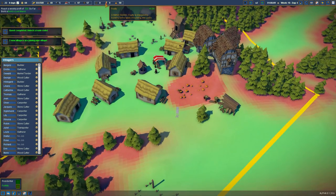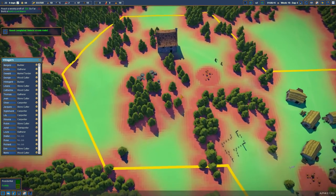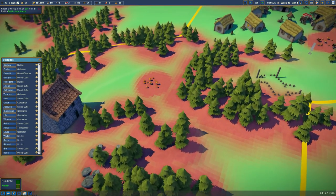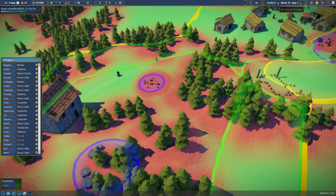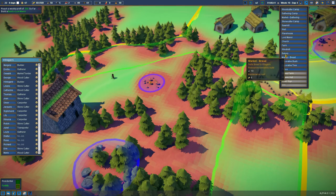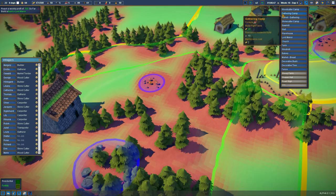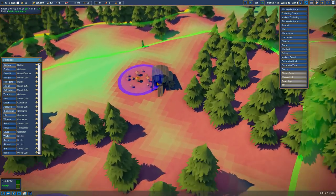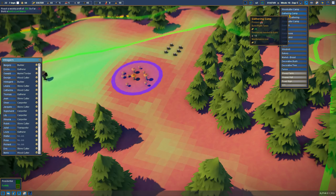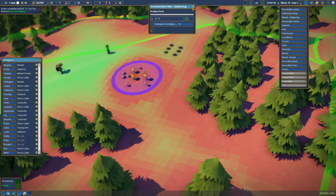Berries is getting low — oh my goodness, one berry. Not good! Let's set up another collector over here. Will they collect that far away? I'm suddenly worried. Let's put down another gathering camp. We've got people with no jobs — let's stop bringing in some people for a while. Let's prioritize that for producing some food and get on top of the food situation.